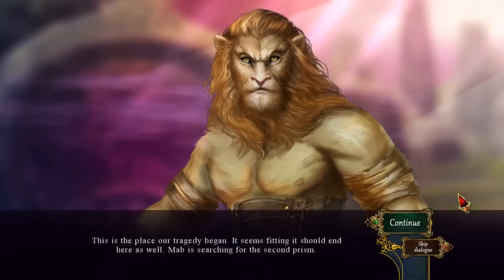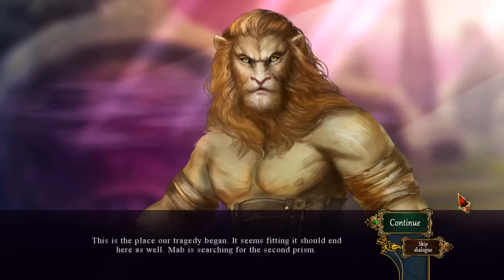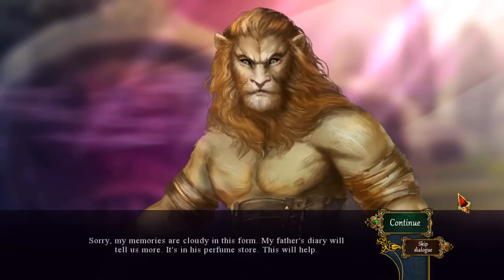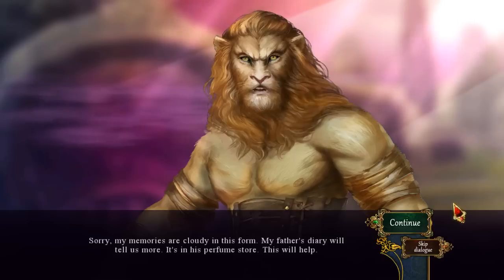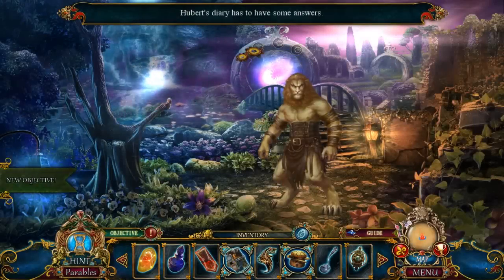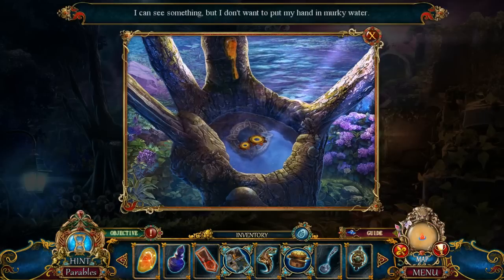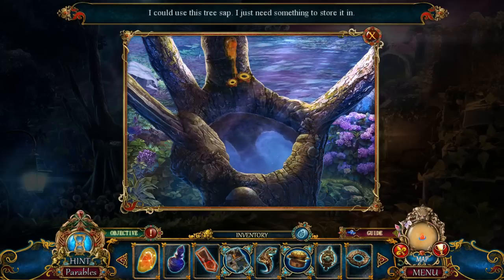This is the place our tragedy began. It seems fitting it should end here as well. Mav is searching for the second prism. We must disenchant these barriers. My father often spoke of these ruins. I think it was a temple for the moon goddess. Sorry, my memories are cloudy in this form. My father's diary will tell us more — it's in his perfume store. Hubert's diary has some answers. I can see something, but I don't want to put my hand in the murky water. I could use this tree sap; I just need something to store it.